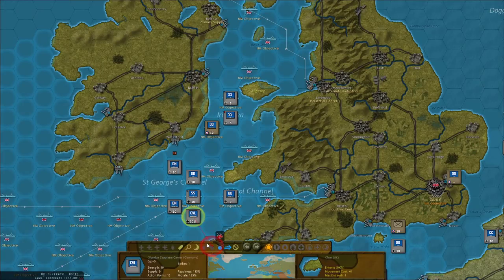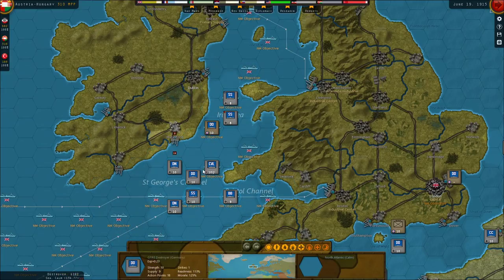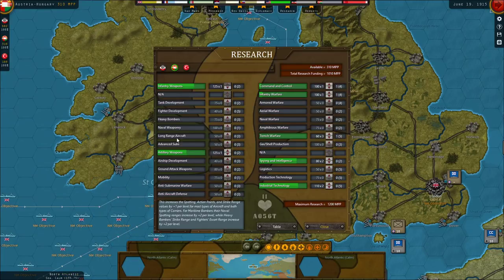Unfortunately, I still haven't figured out how to use seaplane carriers. This thing has a strike available, but even if I move it close, it doesn't seem to be able to use that strike. The strike has been used, although nothing happened. So maybe it has some strategic value — I bet it's become clear to me that it relates to research.